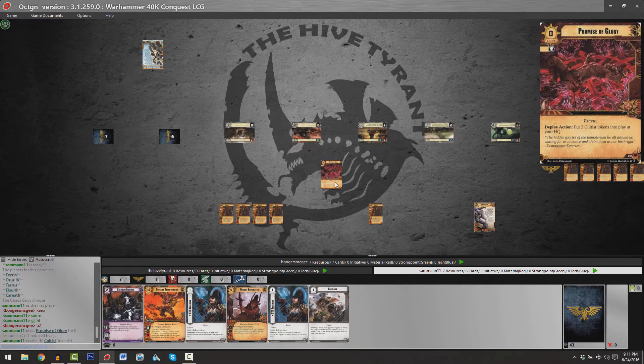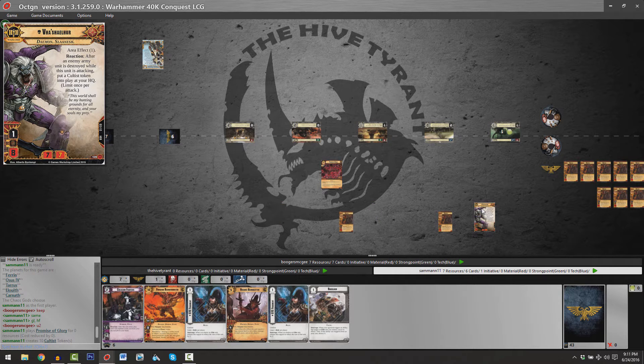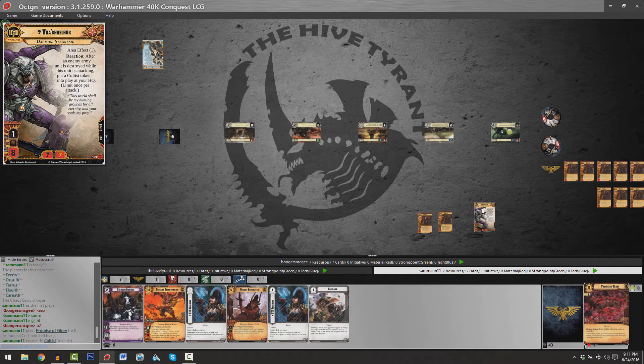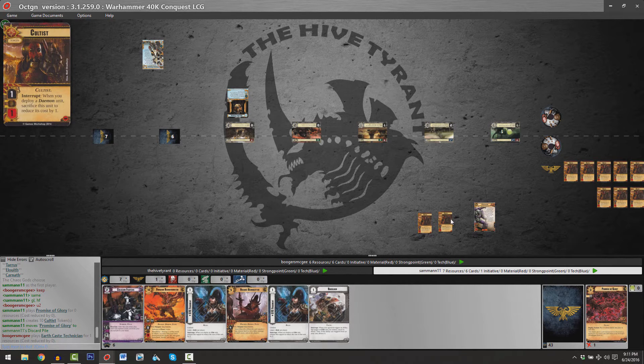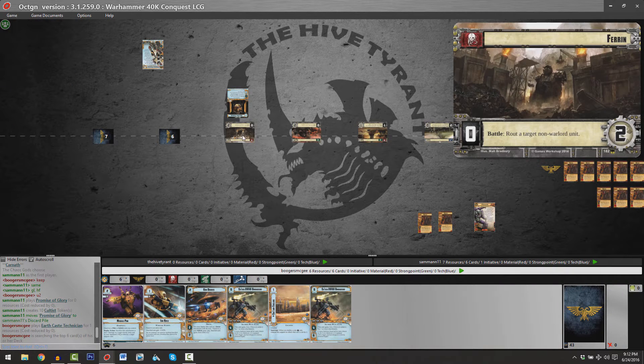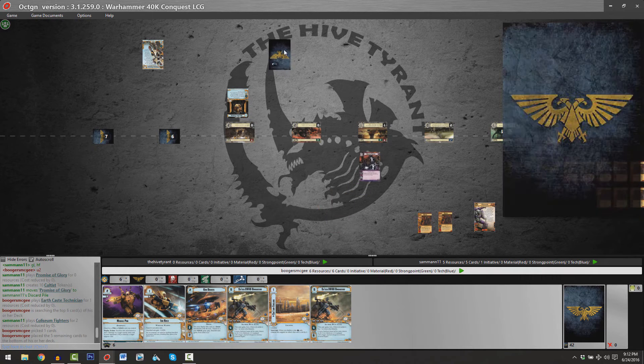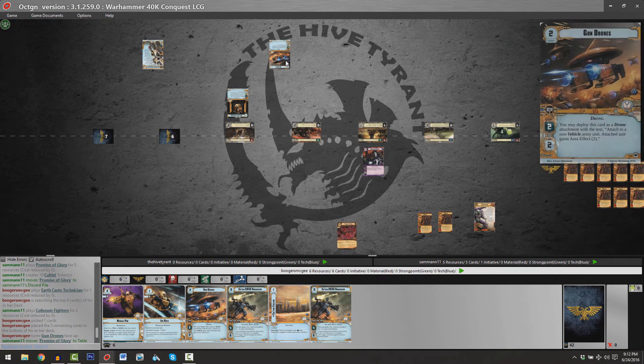Sam's first deploy action is laying down a copy of Promise of Glory to generate two Cultist tokens. Vashilur is a 1-8, and whenever he destroys an enemy army unit through attacking — whether a conventional attack or via his printed area effect ability — he generates a Cultist. At planet number five, to potentially pull in a couple of resources during each command phase, we've got an Earthcast Technician. Brian is looking at the top six cards of his deck.